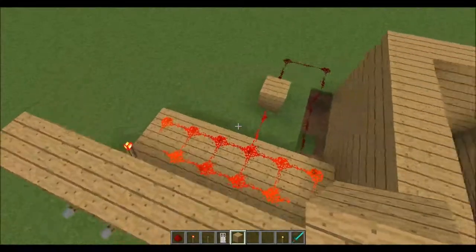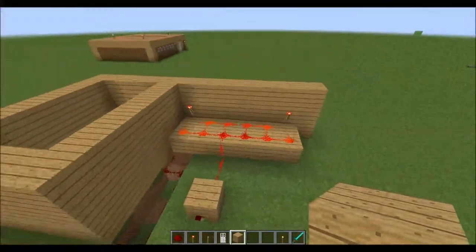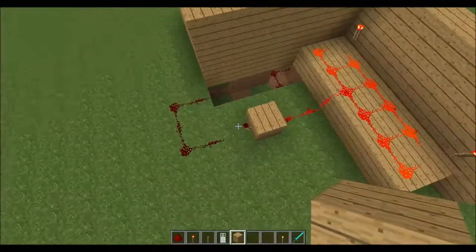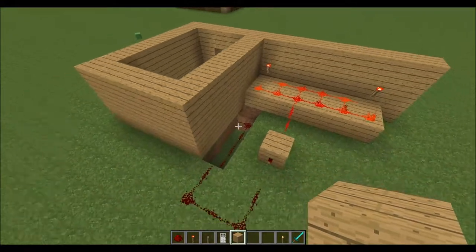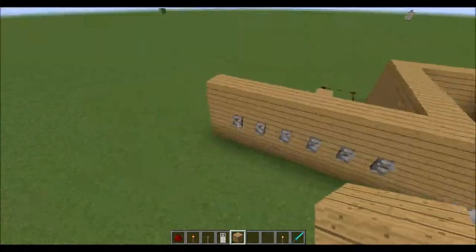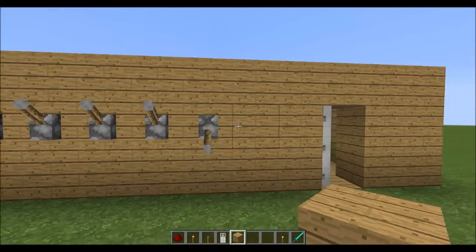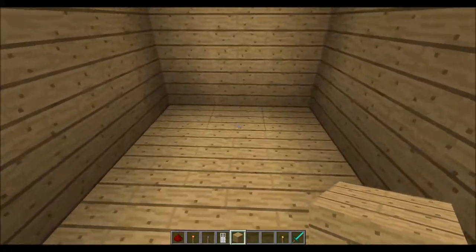Six-digit lock — just for your memory bank, this is what it looks like. Redstone trail going towards the door — now let's open the door. My combination was the first lever and the last lever. Now it is open.